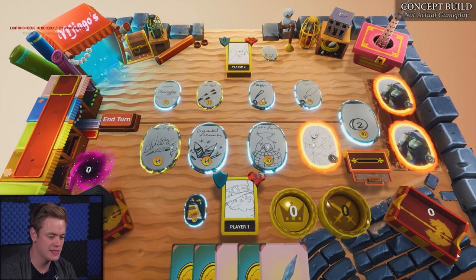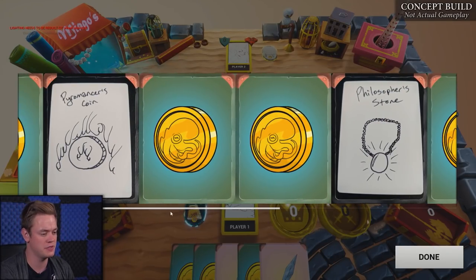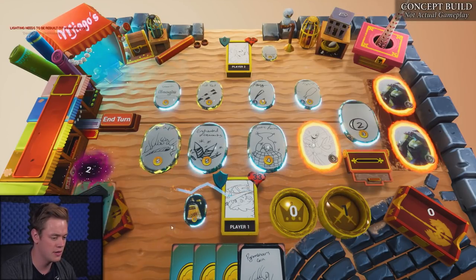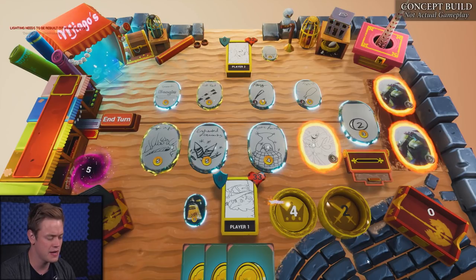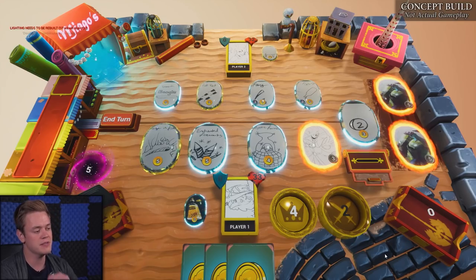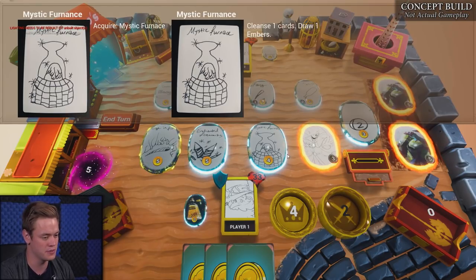Going into turn three, you can see my discard pile just shuffled back into my deck. I'm going to be drawing five cards again, and this time my deck is going to include all the cards I bought. I'm going to play a couple of swords — I've got two attack — and now I have a Pyromancer's Coin. I'll play it, which gives me a lot of money this turn but adds a burn to my deck. It's not just about figuring out what's the best card in a vacuum. It's about taking into account what you've already picked up and having that influence your future buying decisions.